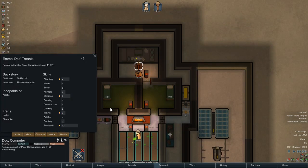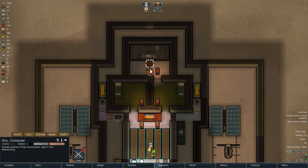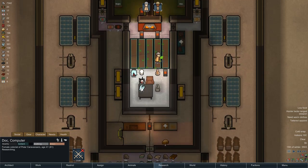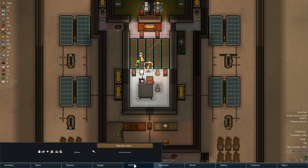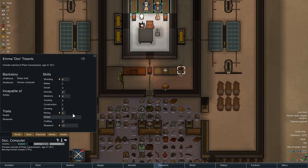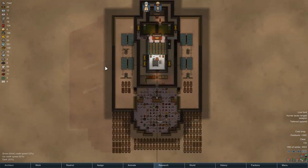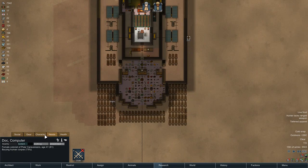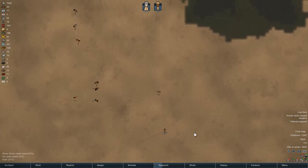Soon Dock won't have anything left to research. I almost want to tell her not to research, but I think I will only because research puts her in a good mood. If I finish all the research I can do right now, there's nothing I can ask her to do to put her in a good mood. Her other passions are mining — nothing to do — and shooting — nothing to shoot. Medicine... well, I'm not going to hurt myself to get her happy. That would just be crazy talk.